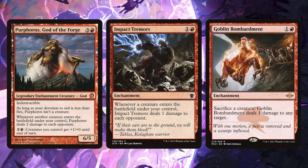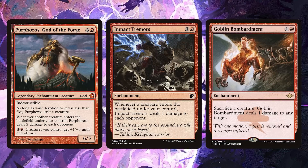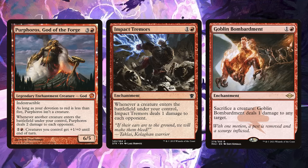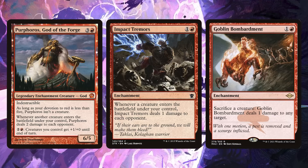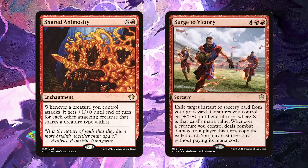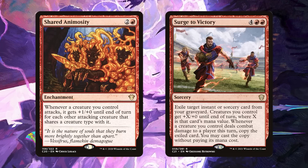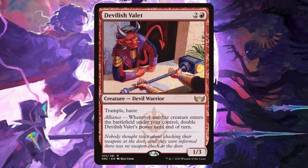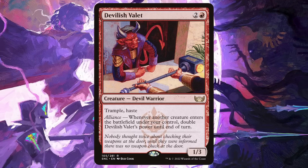Not only do we have goblin synergies, but we have great token synergies too. We have things like direct damage from Purphoros, God of the Forge, and Impact Tremors. We have sacrifice outlets like Goblin Bombardment that can weaponize all of your goblins into direct damage. We have pump effects for your army like Shared Animosity or Surge to Victory. Devilish Valet can also be a fun win condition on its own — you just put it on the battlefield, storm off afterwards, and that's going to take out a player at the table.